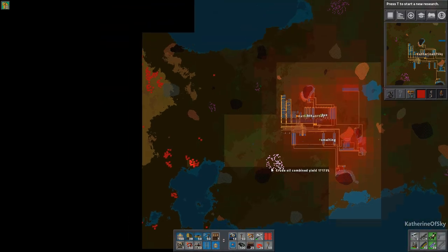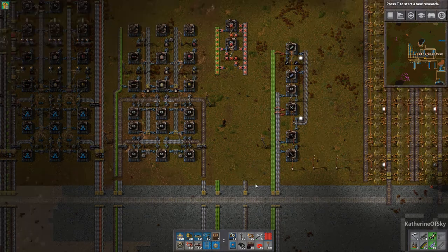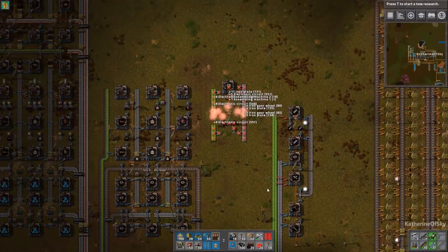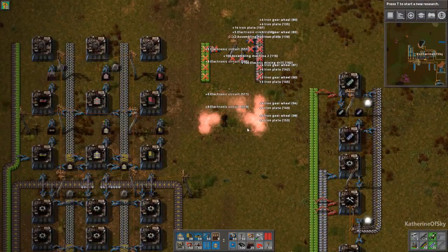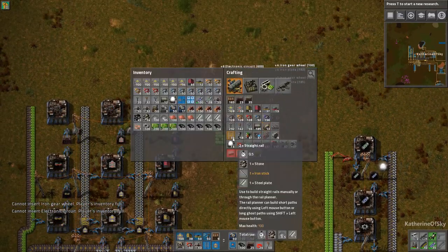We're going to need some turrets to protect ourselves. Once pollution starts reaching the bases, they absorb it and generate members of a raiding party. Once the raiding party gets big enough, they're going to come attack us. So life is not going to be good when that happens. This is why we need a power bus.